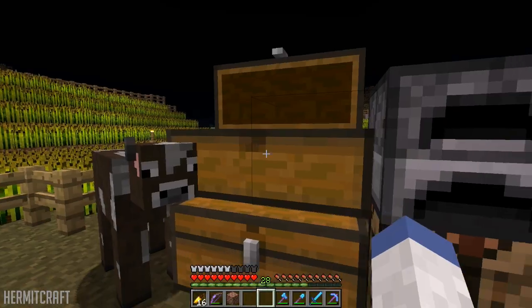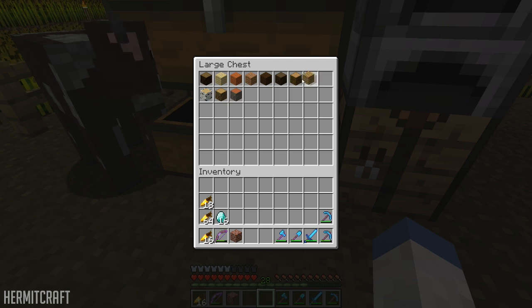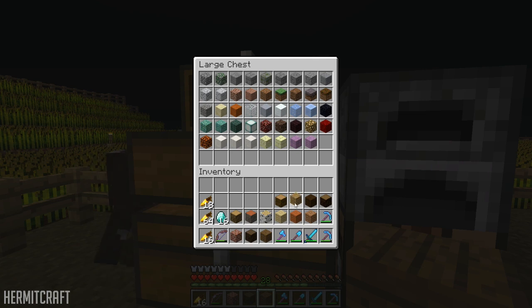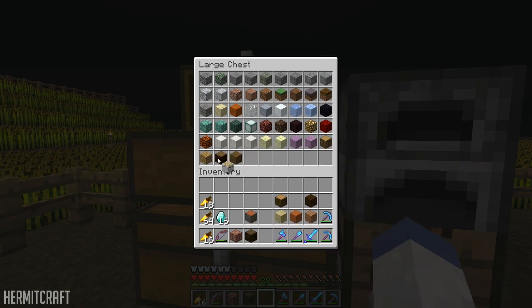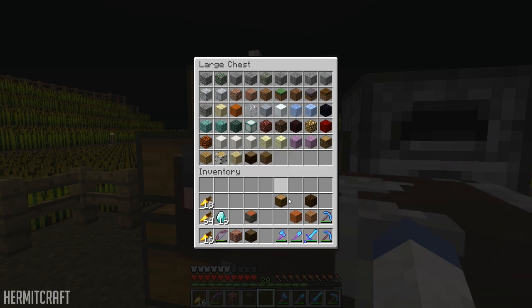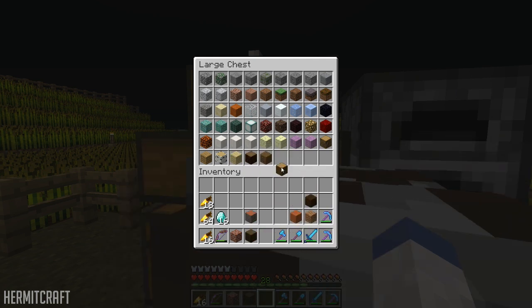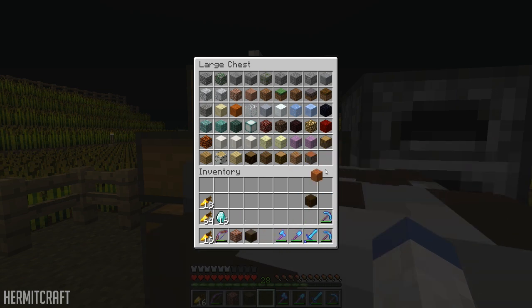Hardened clay is going to go with the regular stuff. Then we'll start with oak, then birch — actually birch came before spruce — then jungle. Jungle sapling, then I think acacia came first before dark oak, right? Oh damn it, I forgot brick again — I always do that, so I've got to move these over.